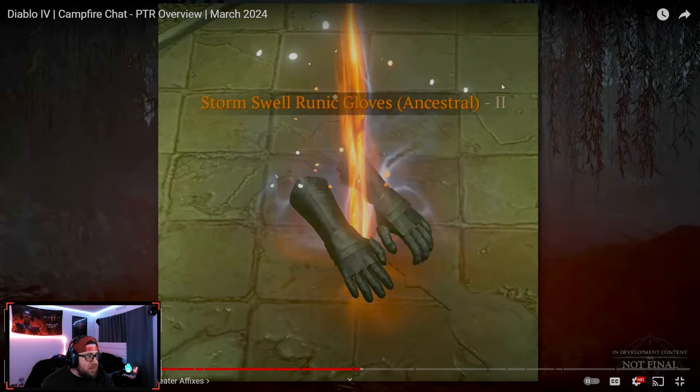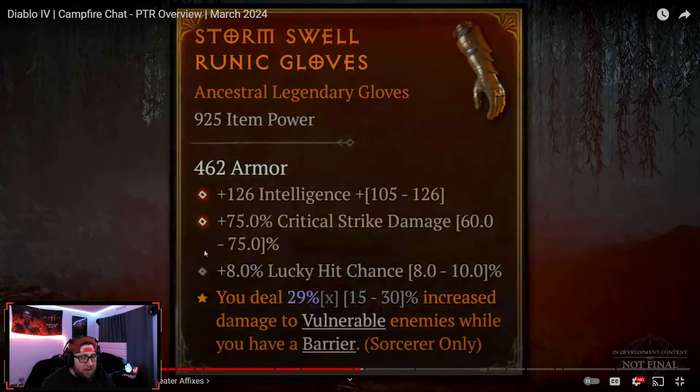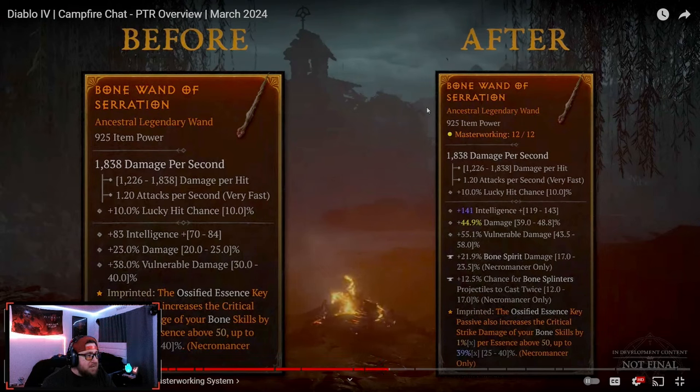Items with Greater Affixes appear with Roman numerals indicating how many perfect affixes they have — for example, 'II' means two perfect affixes. You can get an absolute god-tier item by finding one of these on the ground, then applying Masterworking and Tempering on top of it. The example shown is a Bone Wand of Serration that starts with three normal stats, gets Bone Spirit Damage and Bone Splinters cast twice added through Tempering, then is boosted further through Masterworking — a huge difference.